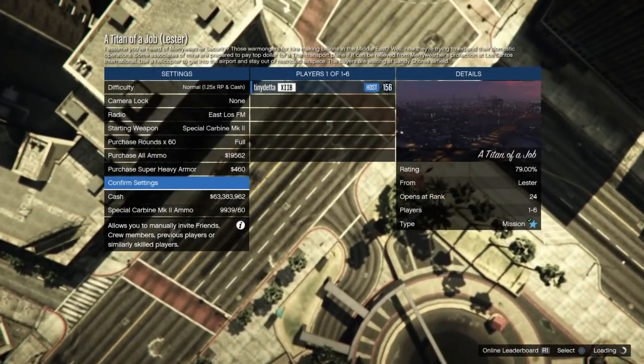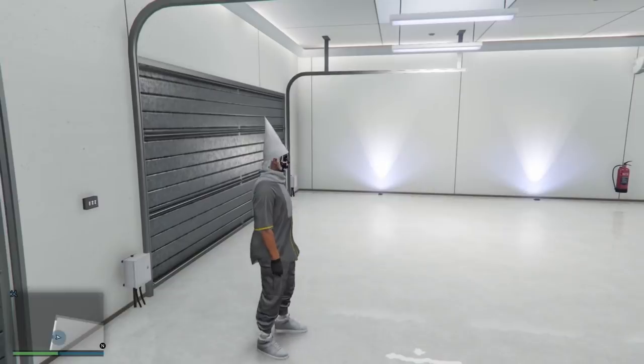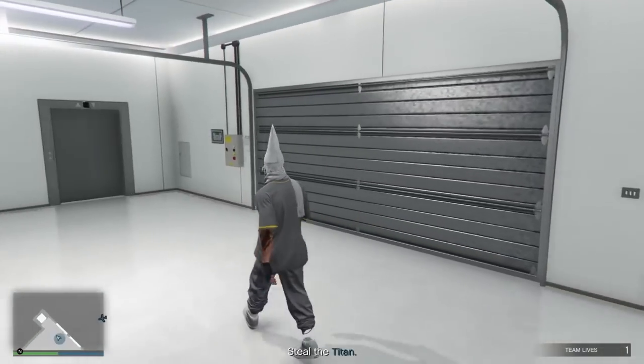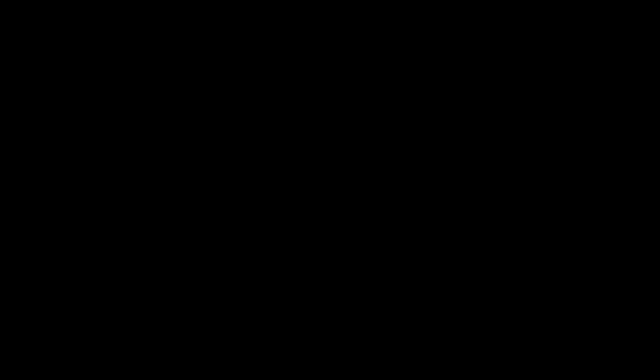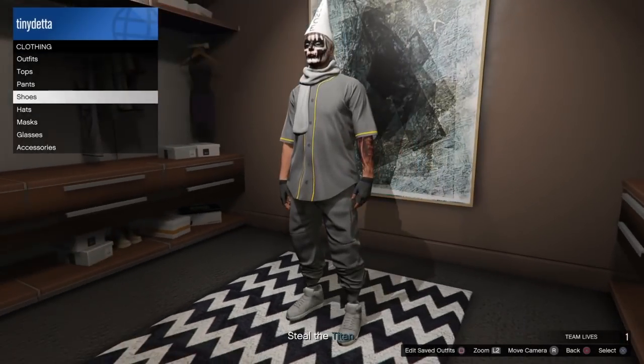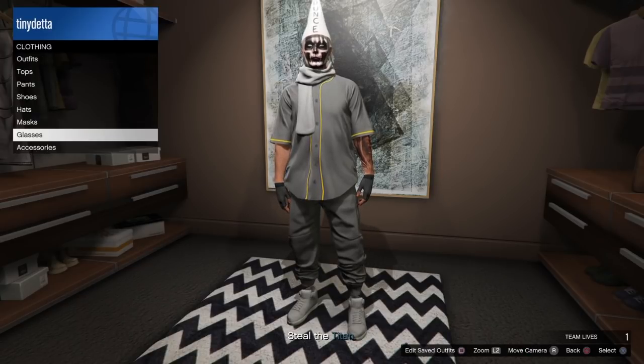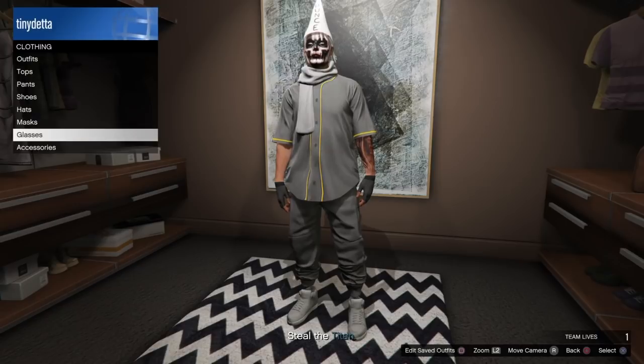Once you guys get in the lobby, you want to make your way to your apartment — to the wardrobe — and you're going to change something on the outfit. I was trying to change the gloves but for some reason that's not allowed, so I just put on some glasses.